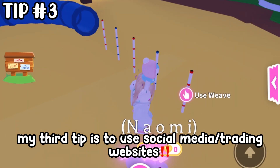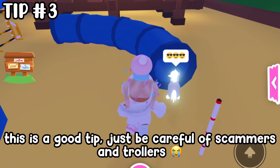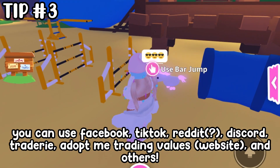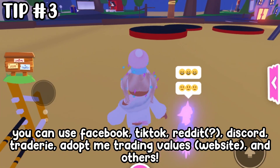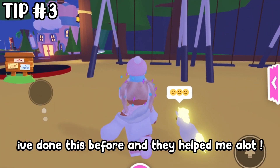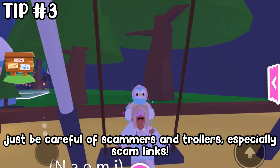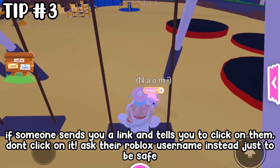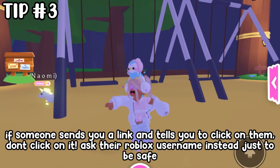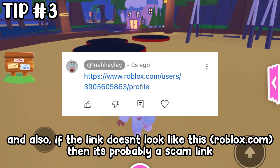Anyways, let's move on to the next tip. My third tip is to use social media and trading websites. This is a good tip — just be careful of scammers and trollers. You can use Facebook, TikTok, Reddit, Discord, trader Adopt Me trading values website, and others. I've done this before and they helped me a lot. Just be careful of scammers, especially scam links. If someone sends you a link and tells you to click on it, don't click on it — ask their Roblox username instead just to be safe.